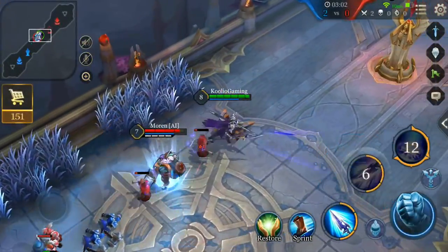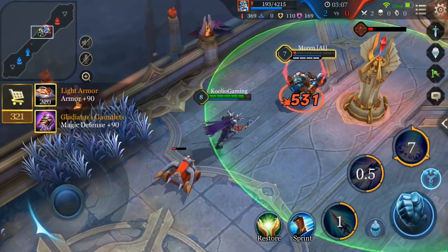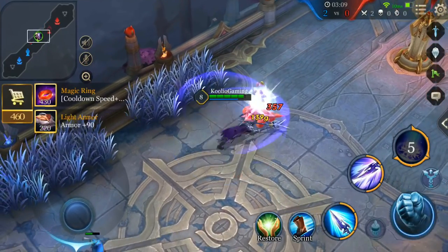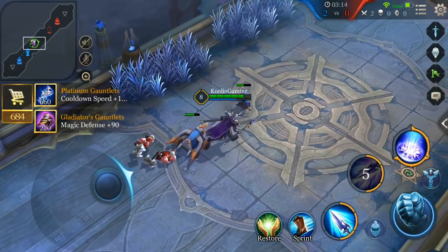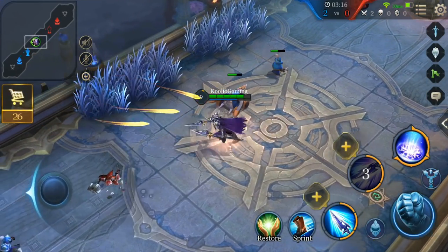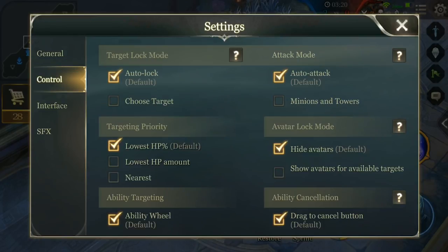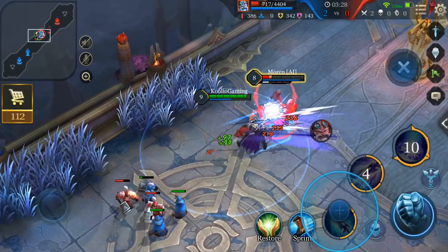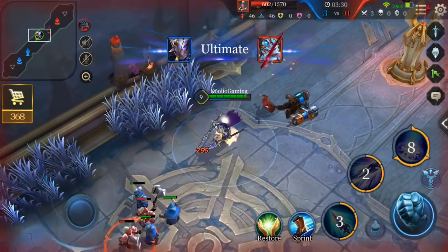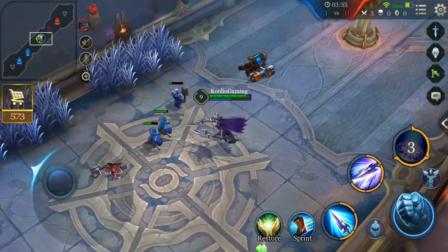My next tip is in regards to targeting — specifically targeting what you want to hit. If you've played any time in Arena of Valor, you may have come across a situation where your default targeting of skills and basic attacks doesn't always land on the target you want. In order to change that, head over to the settings, click on the control tab, and switch attack mode to minions and towers, and avatar lock mode to show avatars for available targets. This allows you to select certain enemies for locking on abilities and continue attacking towers or minions based on your situation, rather than your basic attacks switching to a different target.